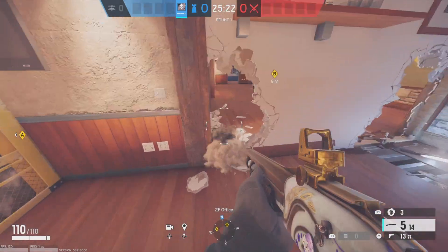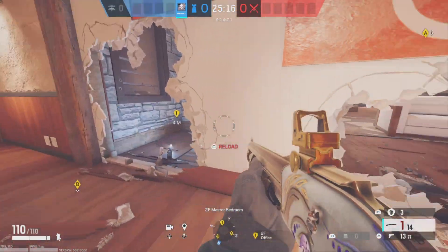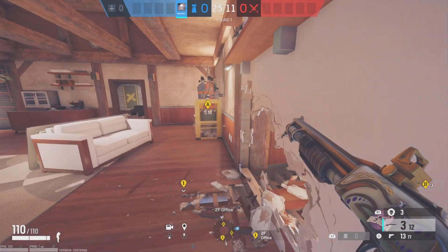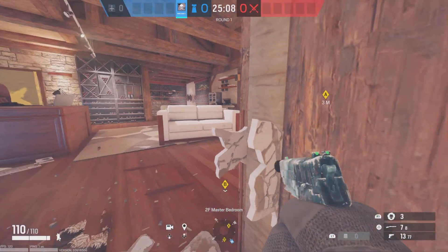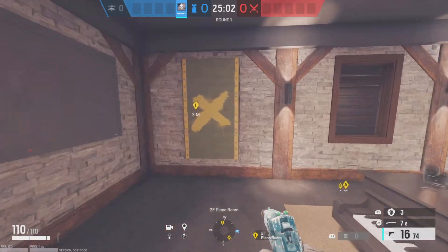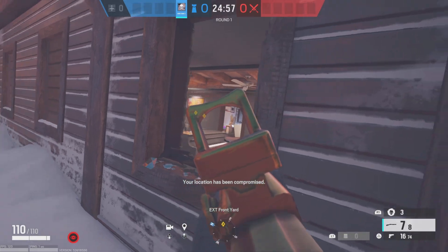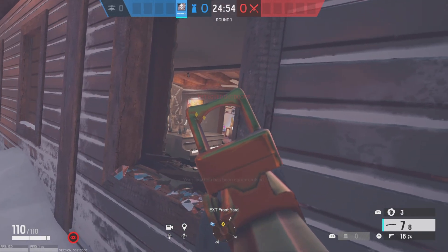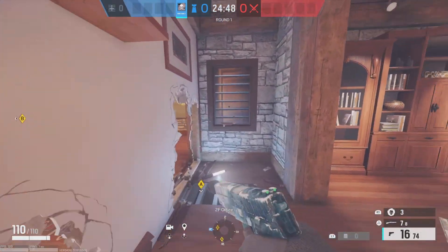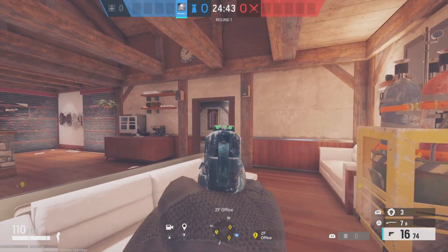Back here, it really doesn't matter where you rotate — I just like putting it on this side so I don't get shot from canine when I'm rotating. Having it on the other side means you don't get shot from that window over there. Both rotates have their pros and cons, but more people like to push canine and that window. That's also a really good heavy push spot.